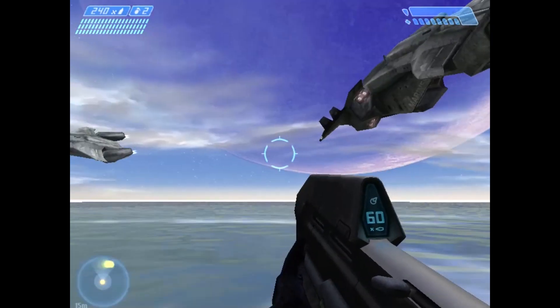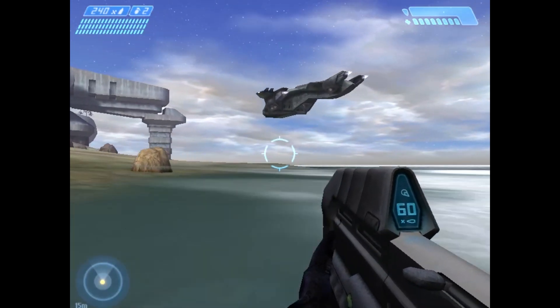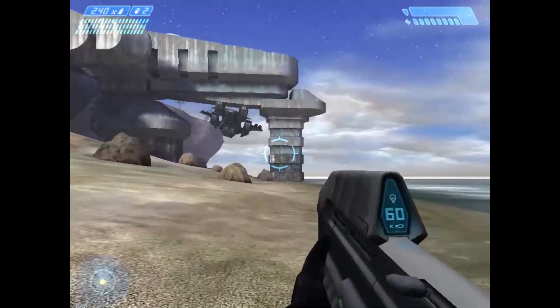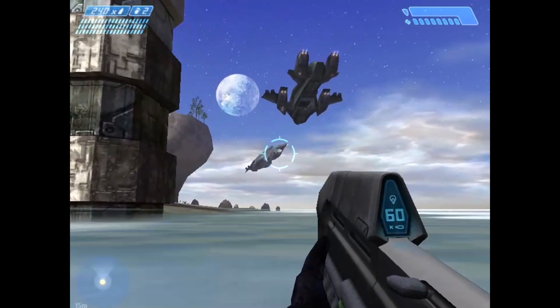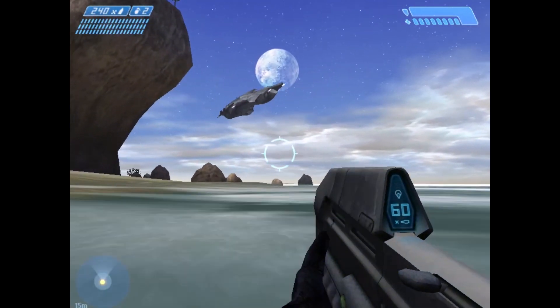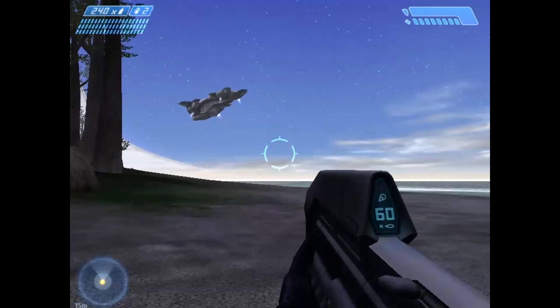First off, I did three things here. First, I turned on wall running. Secondly, I turned off fall damage. And third, I turned up crouch walking so I can actually crouch walk really, really fast. That way I can walk normally if I want to, and if I want to speed things up, I can crouch walk.